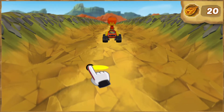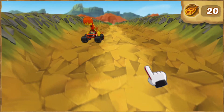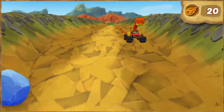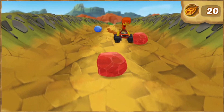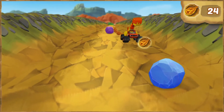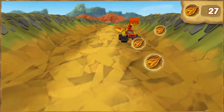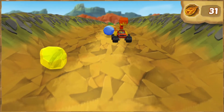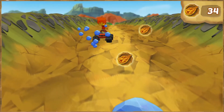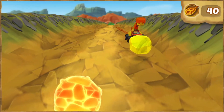Swipe left to move left, swipe right to move right. Move toward a rock to chomp it. Chomping the rocks gives you more dino tokens. Watch out for lava rocks from the volcano — they're hot! Speed boost! Keep collecting dino tokens to help Blaze get blazing speed!